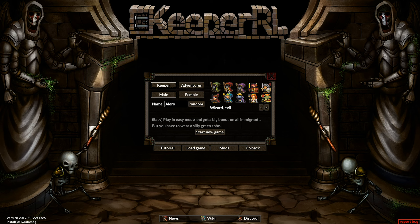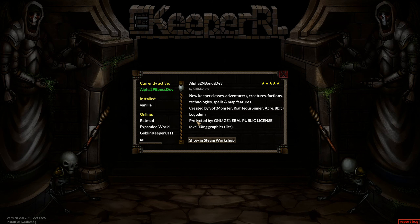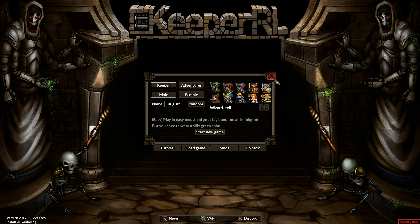I've not played this for a while and it looks like some new features. So we've got mods now — I've added this mod which is Alpha 29 Bonus Dev. This has got new Keeper classes, adventures, creatures, factions, technology, spells, and map features. Yes, that sounds good. There's also Z levels — apparently you can build between the levels now, which sounds really cool.